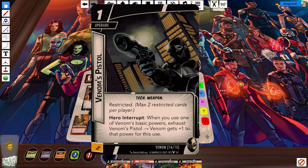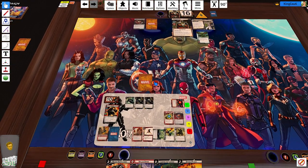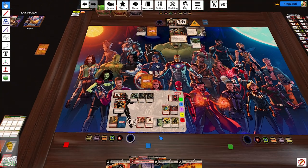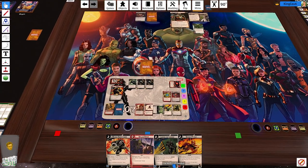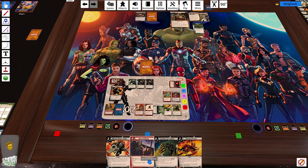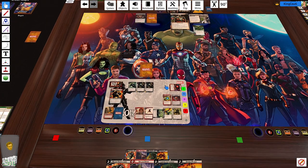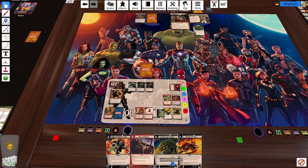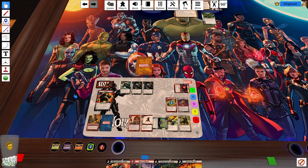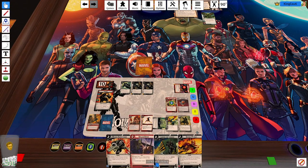I'm going to use the Power of Aggression to play that — so now we have plus one attack, giving us four printed attack on our character. We can get up to six, which is a lot of damage. The question is, how worried are we about this? Let's do some math: we can attack for two, three, four, five, six, seven, eight — we can put them down to one. We can put them down to one and defend with Bug, and then we can survive two attacks. We do have an extra card here.